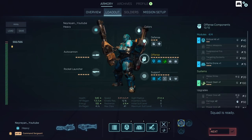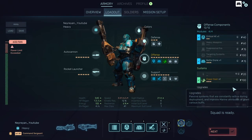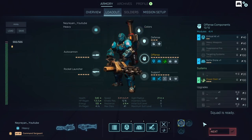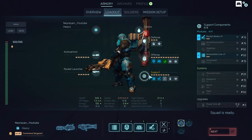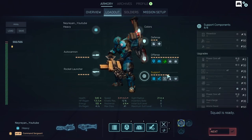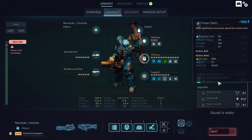Why did I pick those offense items? There's not much else to pick. I would have loved to have another dash or sprint, but you can't get it. All of the support slots are used up by the mandatory skills.